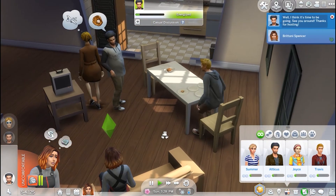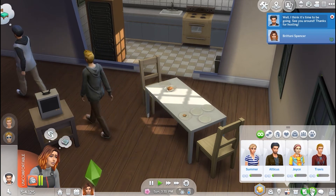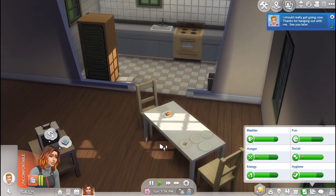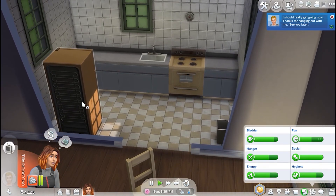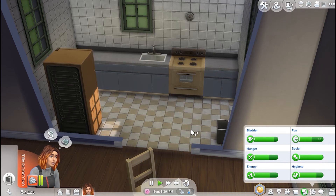So they are leaving, and they left this wonderful mess for us to clean up. But let's check her needs again real quick. She's a little tiny bit hungry, so we will go ahead and have her cook something. We'll have her have lunch and we'll do a grilled cheese sandwich. And in these starter homes, they don't always have the best appliances, so make sure you're watching them when they cook because a lot of times they do like to start fires.